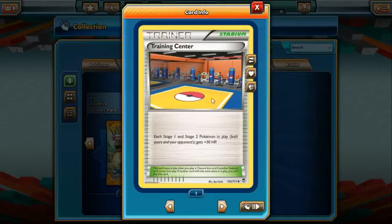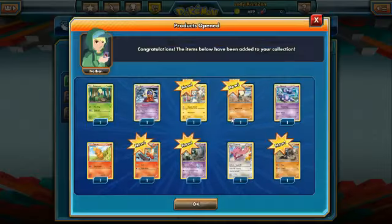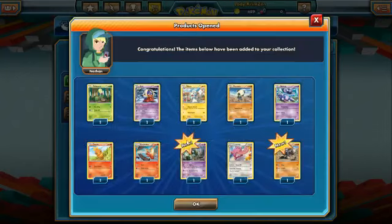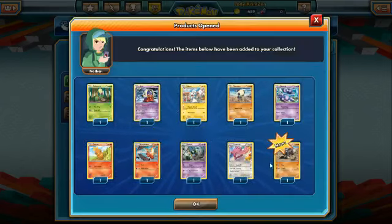Continuing through the third pack: Clefairy, Landorus as a reverse holo, Machop, Patrat, Torchic, Clefable, Pangoro, Watchog as an uncommon, Fossil Researcher. Then Pichu, Gothita, Jynx — Victory Kiss heals 10 from your active Pokémon while on bench, and Hug does 30 damage but the defending Pokémon can't retreat. We also get Slaking, Trapinch, Sparkling Robe — prevents special conditions on the attached Pokémon — Training Center, which gives stage-one and stage-two Pokémon plus 30 HP, and another Herbal Energy.